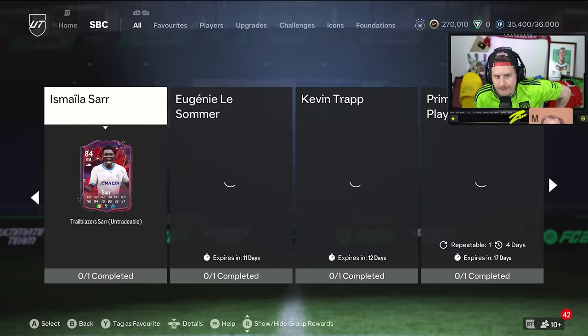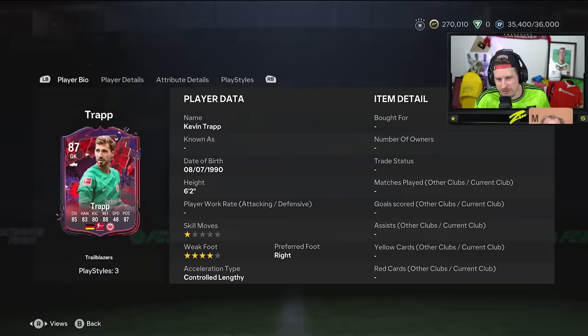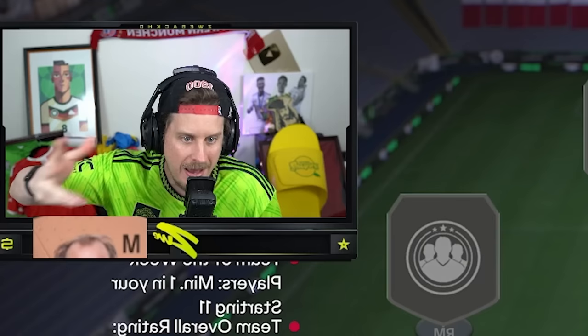Let's go over and check out the SBCs really quick before we look at the Evos. Kevin Trapp - he's new, right? How is he bad though? Maybe not as tall as you would want, but four-star weak foot with three out of four goalkeeping play styles. It requires a team of the week, which is a little bit tough. But for an 83 rated card, it's about the price of an 87 rated card. Worst case scenario you get an 87 for about the price of an 87. Best case scenario, he's actually good in game with his three out of four goalkeeper play styles.